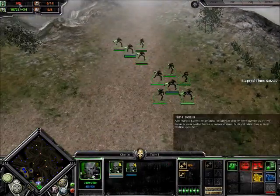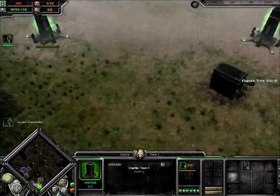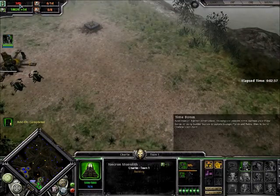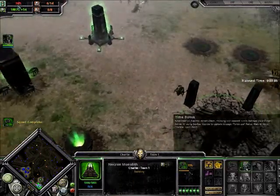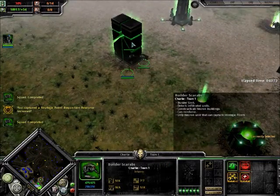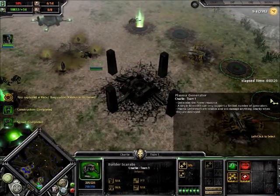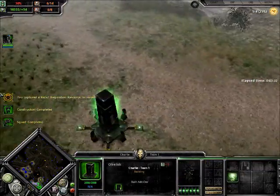Because Necrons' time mechanic is so slow, they really need the capture points and need to build the Obelisks to increase the time bonus. I think Necrons got ripped off in Soulstorm compared to Dark Crusade - before it was actually 20, now it's 15. I mean, Necrons are already slow enough in Dark Crusade and then they made it even worse, so I was pretty upset with that. You also need to build this for better charge, which you'll need later - upgrade it, and upgrade this as well, which increases health and general performance.